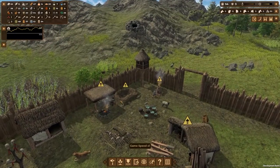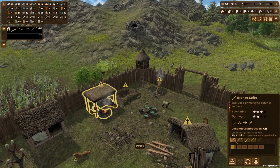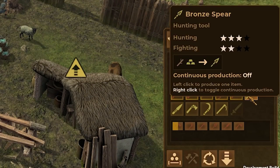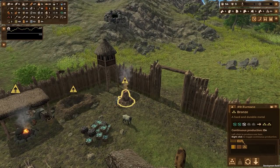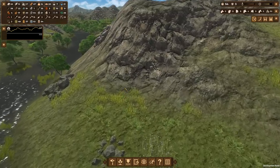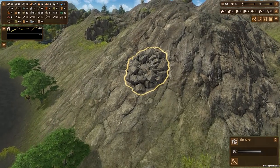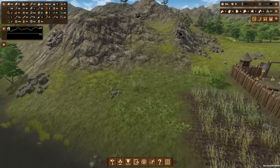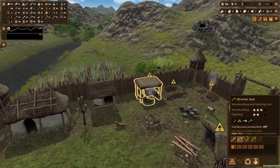Since we unlocked bronze making, let's see what we can do with that. We can make bronze tools and weapons, but how do we smelt bronze ingots? Two copper, one tin, and two charcoal — so we need to make a tin mine somewhere. There's tin right here — tin mine, high priority. We're going to get some tin production started.